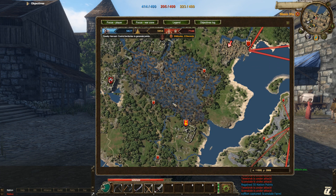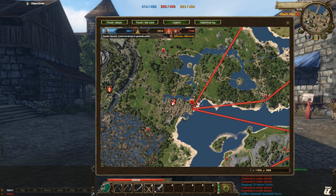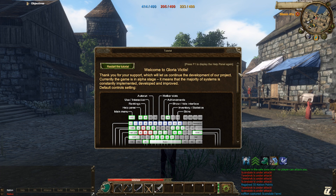Pressing F1 on your keyboard will open up the tutorial window. This shows all of the default keys as well as some detailed information about the in-game world.